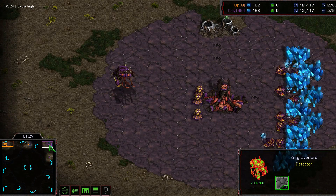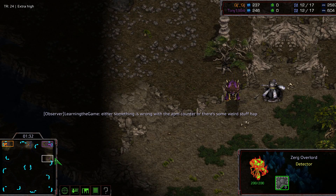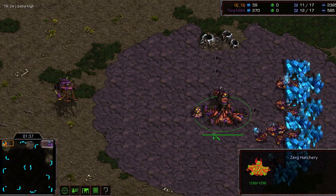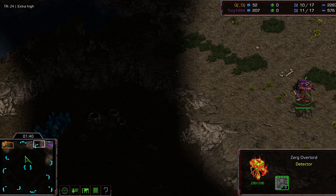Tony's first overlord now goes to the top left. Learning about the game, there must be something happening in the game that's causing this, or else something's kind of fishy.